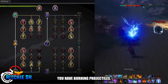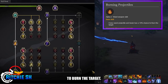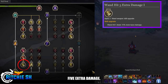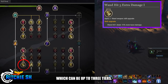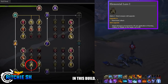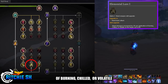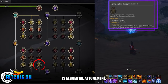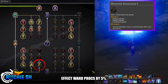Starting in the bottom left, you have Burning Projectiles — every wand projectile and beam has a 10% chance to burn the target. Moving into this box, you have Wand Hit 5 extra damage, which deals 15% more base damage for each tier upgraded, up to 3 tiers. You then have Elemental Lure, specced into 1 tier in this build, which increases your wand damage by 3% per application of Burning, Chilled, or Volatile on the target, up to 9%. The last one in this box is Elemental Attunement, which increases the trigger chance of elemental status effect wand procs by 5%.